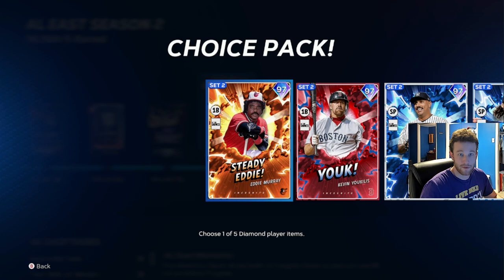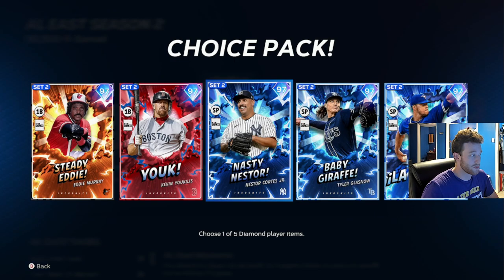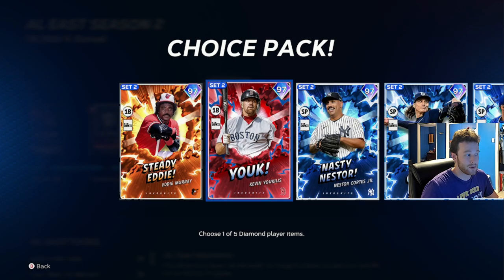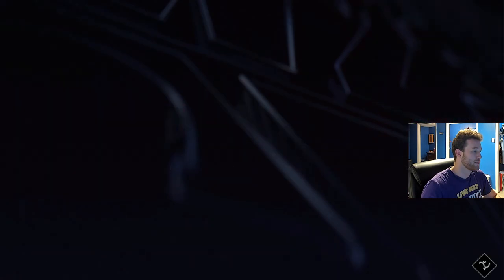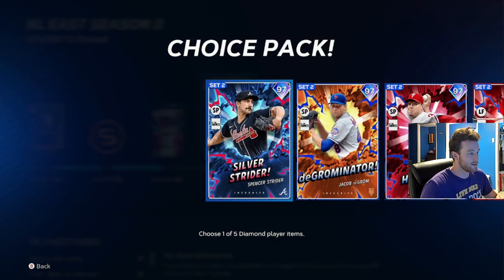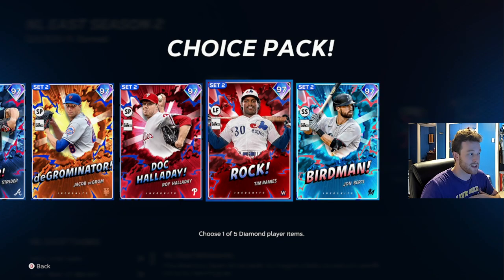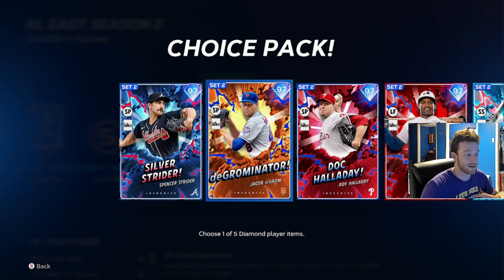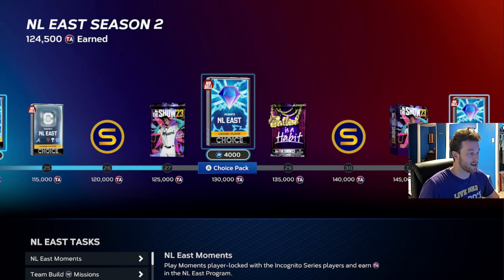For AL East, I would take Eddie Murray first and Uculus second — they're both first basemen, but Uculus can play third with Diamond Defense. Then I'll take one of the pitchers and just pitch with them. Once you have these two hitters racking up PXP and you're getting a pitcher every fourth or fifth start, it's going to fly by. For NL East — one of the weaker divisions with a lot of pitchers — I would take Tim Raines first, and then either John Birdie or DeGrom. This division has flown for me and all I've used is DeGrom and Tim Raines. Go Raines, Birdie, DeGrom — or Raines, DeGrom, Birdie — and that will get NL East done pretty quickly.